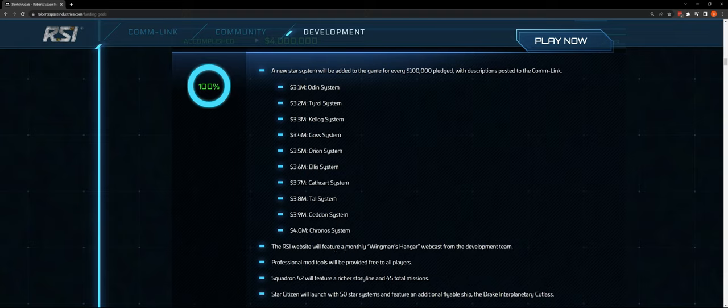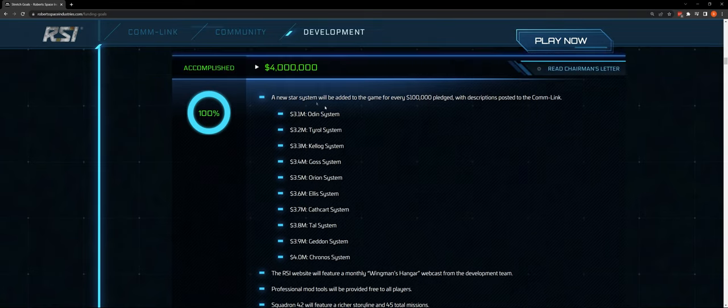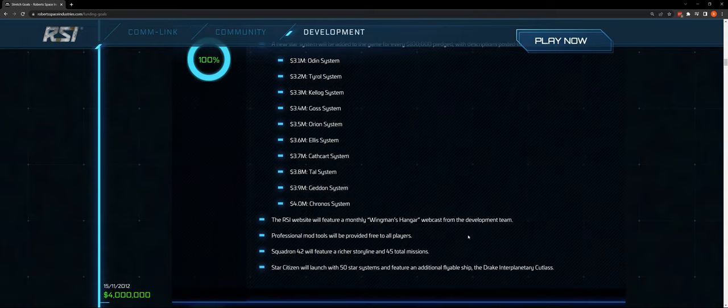The RSI website will feature a monthly Wingman's Hangar webcast from the development team — I think that's gone away. Professional mod tools will be provided free to all players. That's a big deal and an important question to bring to ultimate resolution: will we be able to mod things in the game, and what will we be able to mod? Squadron 42 at 45 total missions at $4 million, and now at 50 star systems with the Drake Cutlass.